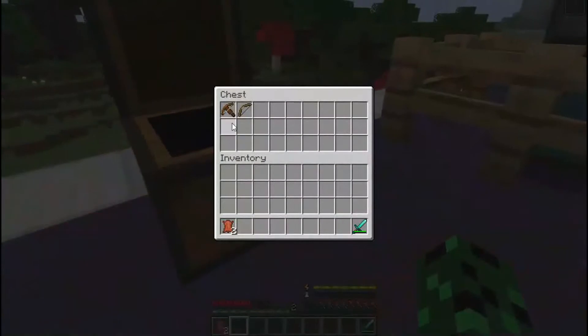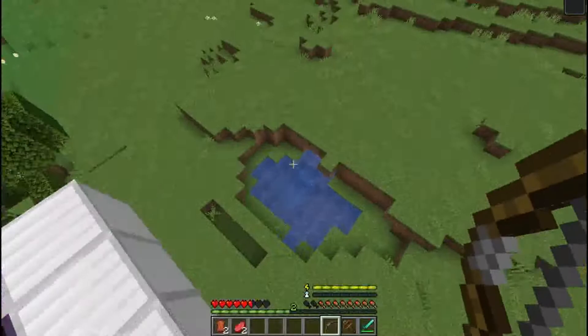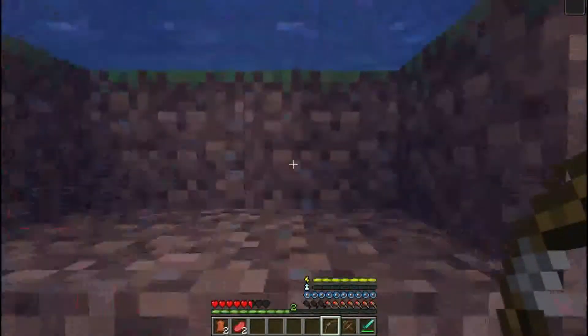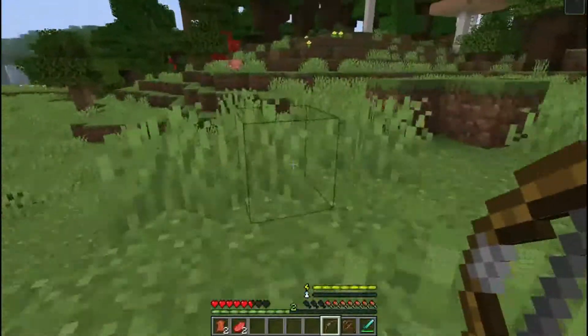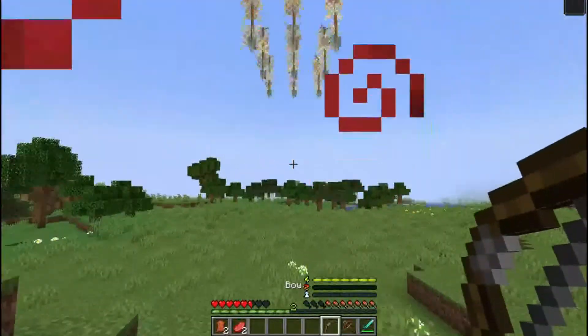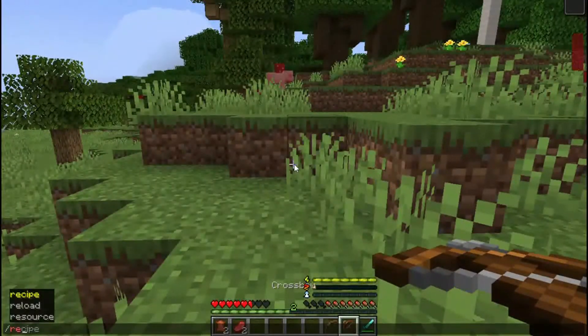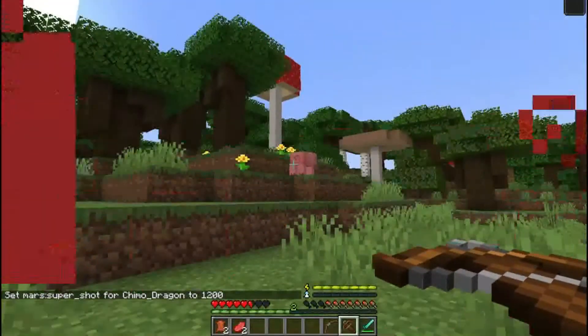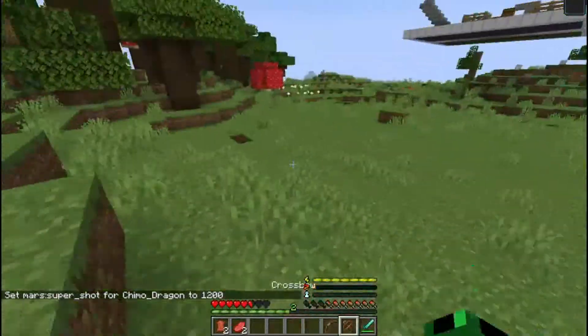Next feature is Super Shot. When you push your secondary ability with either a bow, crossbow, or a blaster in your inventory, it will do a special attack. Your bow will shoot a volley of arrows, and your crossbow will shoot a long-ranged attack that slows enemies and gives you a burst of movement speed.